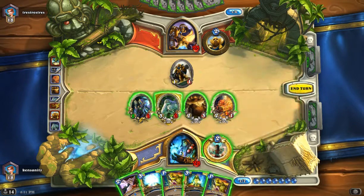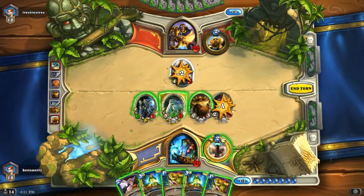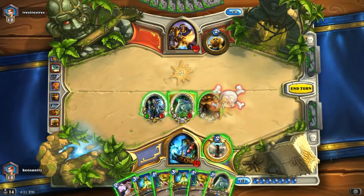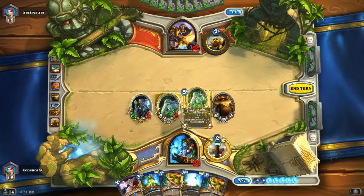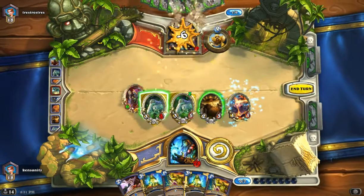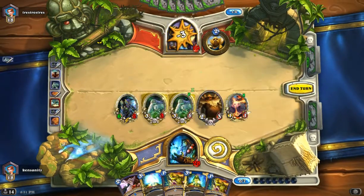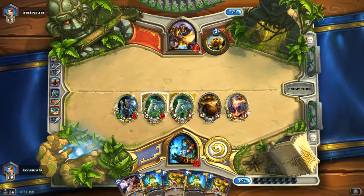Alright, so he's going to pass the turn. Now I'm going to go ahead and trade here, because if there's a Consecrate or whatever, it's not going to matter. I think we've got to force the issues here. We're going to go ahead and do this — get this out, more stuff to worry about. Keep him on the back foot and let's see if we can force an Equality-Consecrate. That's what we want to do, we just want to force it out of him.